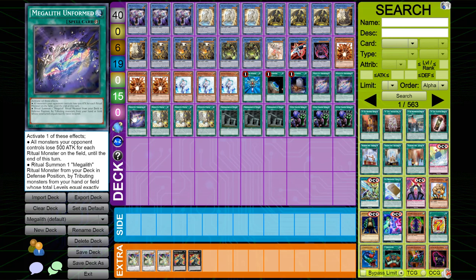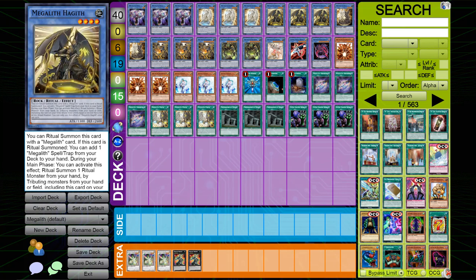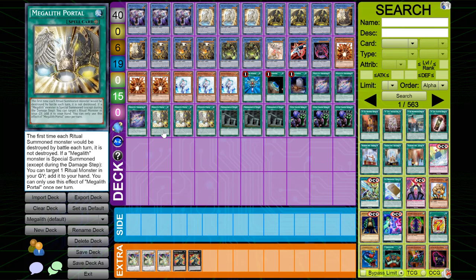I play three copies of Megalith Unformed. Unformed is actually really good — it can special summon from the deck by tributing from your hand or field whose level is twice the ritual monster's level, or give your monsters an extra 500 attack boost, which isn't great. But the secondary effect is really broken, and it's not a once-per-turn. You can keep looping Ock to add your cards back, then loop Hagith to search Unformed multiple times and activate it — that's how you roll into your combo plays.